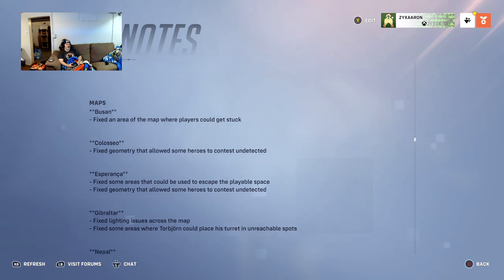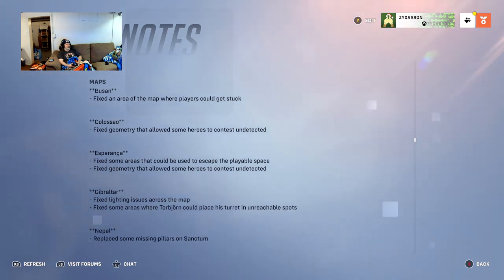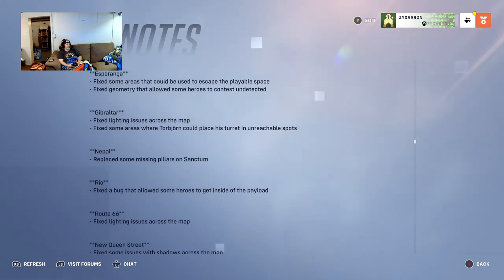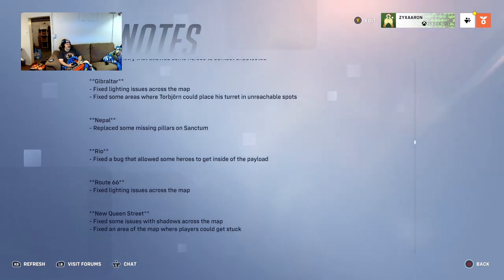Map bug fixes: Busan — fixed areas where players could get stuck. Esperança — fixed areas that could be used to escape the playable space, and areas where heroes could contest undetected. Gibraltar — fixed lighting issues and spots where Torbjörn could place his turret in unreachable locations. Nepal — replaced some missing pillars on the Sanctum.